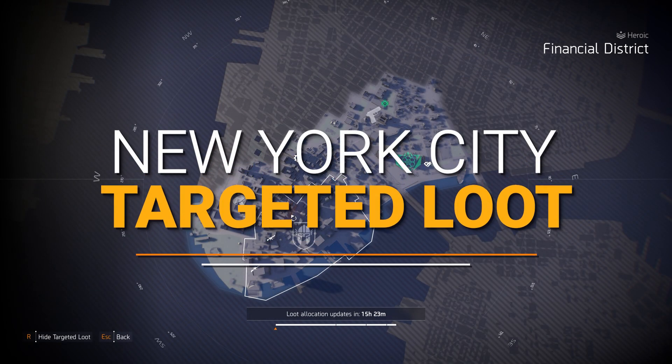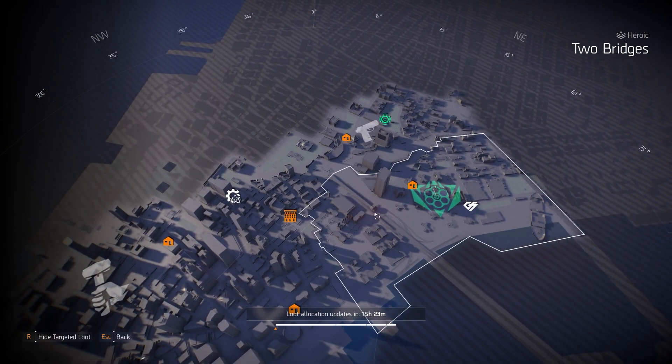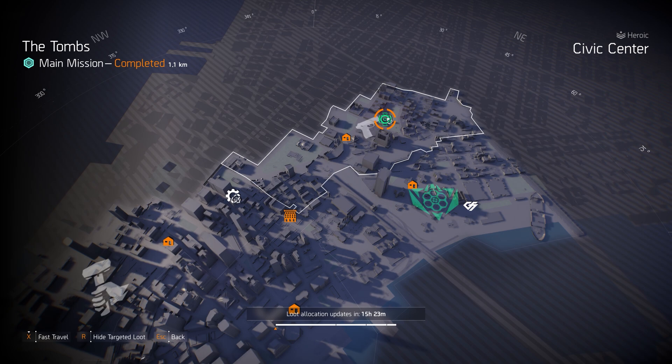Alright guys, last but not least, we're at New York City target a loot highlights. We got Strikers at Two Bridges — as I always say, never go more than three pieces with Strikers. I'd only recommend it for a Merciless build or any LMG build with Perfect Frenzy. And Ongoing Directive at the Tombs is great — a great bleed DPS damage build, and I've got two builds for you.